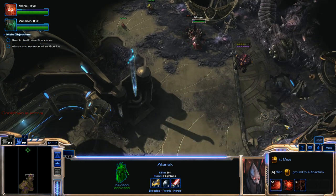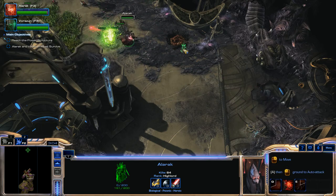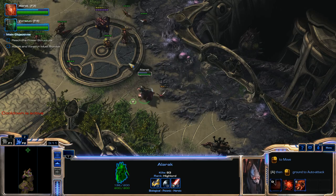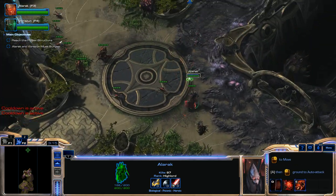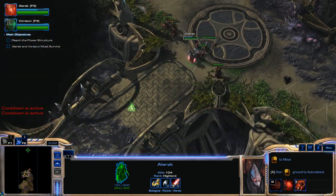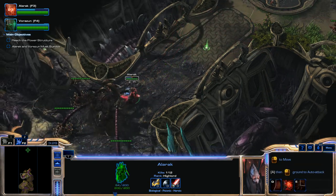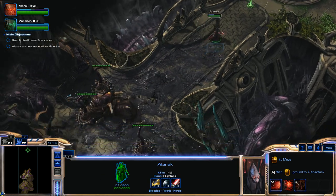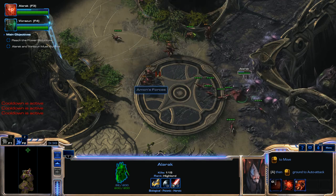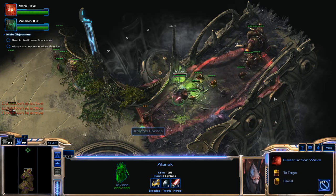We'll finish off these Spinecrawlers. In the Brutal Difficulty walkthrough, I killed the Overseers and then used Vorazin to clear out the Nidus Worms. But I don't even want to chance Vorazin getting hit, so I'm literally going to use Alarak for this whole area. Alarak is definitely strong enough to clear it all out by himself. All you have to do is kill these Nidus Worms — you don't have to worry about the Spinecrawlers. You have to keep moving; the longer you wait, the more units the Nidus Worms spawn.